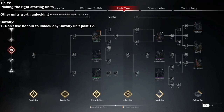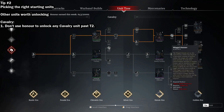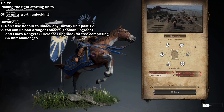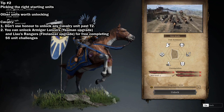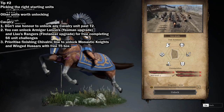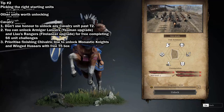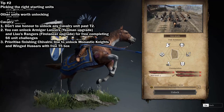Finally, cavalry. Do not waste honor unlocking any of the cavalry except to complete your quest. All the meta cavalry can be unlocked for free with seasonal challenges, specifically season 6 unit challenges, so I don't recommend using honor to unlock any. Otherwise, you will want to unlock the monastic knights with honor and the winged hussars with your free tier 5 unit box, which I will cover in more depth in the next tip.